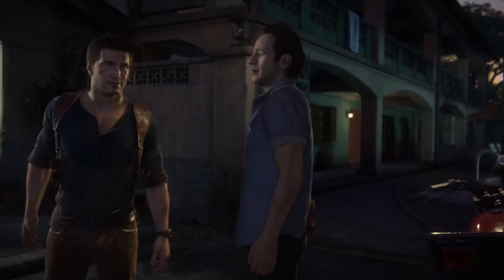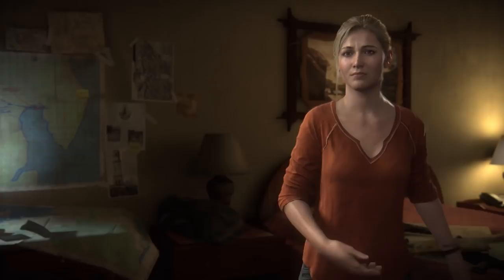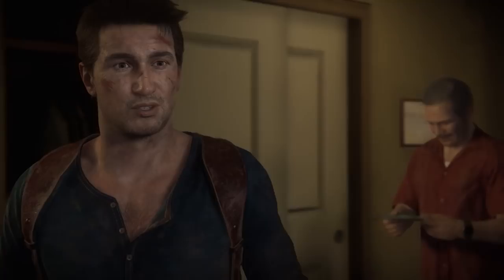But just as Naughty Dog enthralls you with what's on the forefront of Drake's mind — getting back to his brother — it's just as concerned with the series staple Elena. They wanted this to be the peak of the adventure, the highest high of the whole game, where Nate has fully forgotten about Elena, completely wrapped up in everything, fully bonded with Sam — and then they want to pull that all away when Elena shows up.